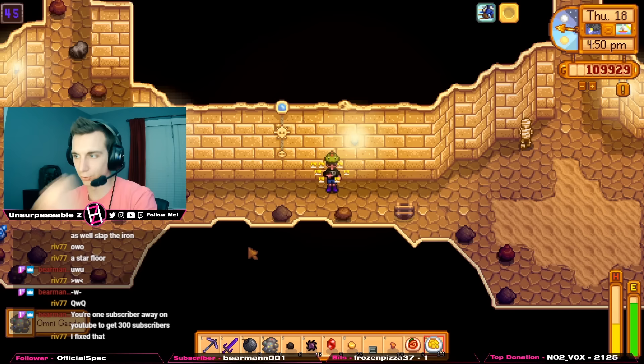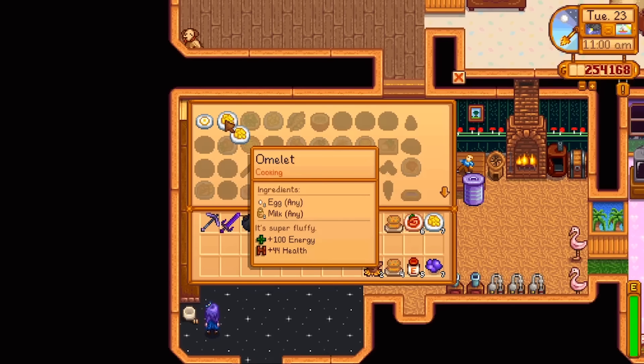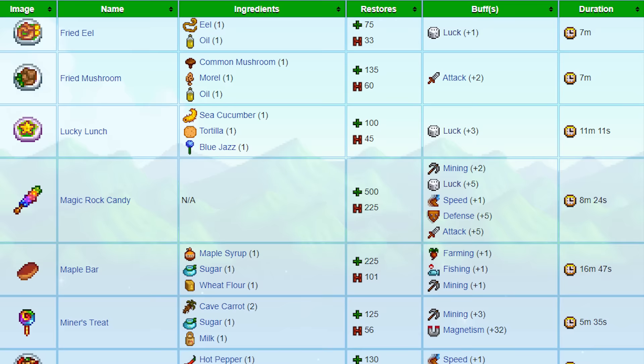You'll want a source of regular food to heal back your health for when you take damage. Regular food is defined by something that does not give you any buffs when you eat it. I would recommend something easy to make that you have a lot of and that can heal pretty decently. I like to use omelettes since we have a lot of eggs and milk and they heal close to 40.